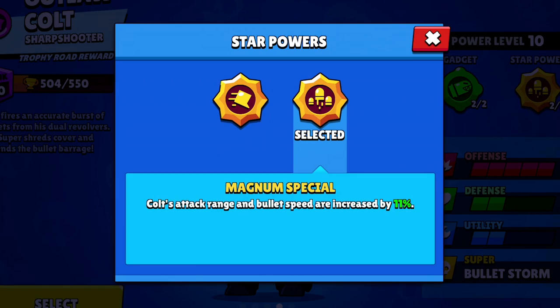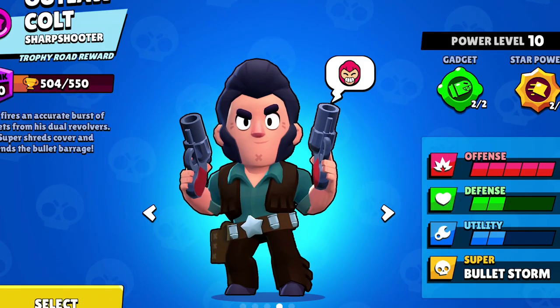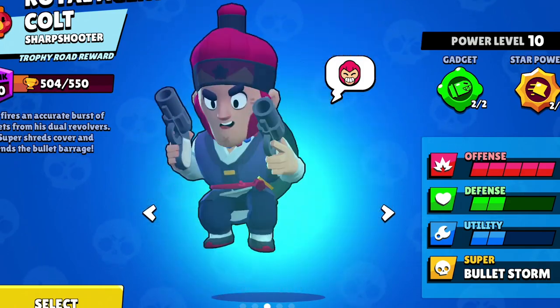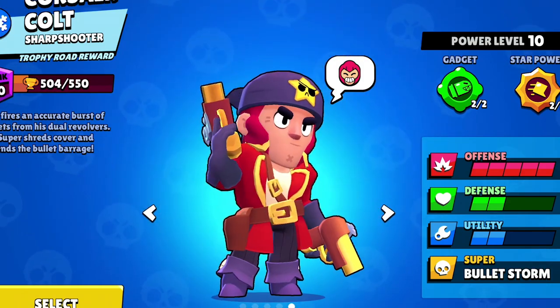Colt's best build is his new Silver Bullet gadget and his Slick Boots star power. For his best skin, I go back and forth between Royal Agent Colt and Corsair Colt, but I think I'm gonna stick with Corsair for right now. And there you have it, guys — the best builds and newest gadgets for 8-Bit and Colt. I want to know which gadget you're most excited for, and feel free to let me know in the comments if you disagree with my recommendations. Make sure you subscribe for future quality Brawl Stars videos. Use Kairos in the Brawl Stars shop, and for now, this is Kairos time ticking by — we will see you in Brawl Stars.